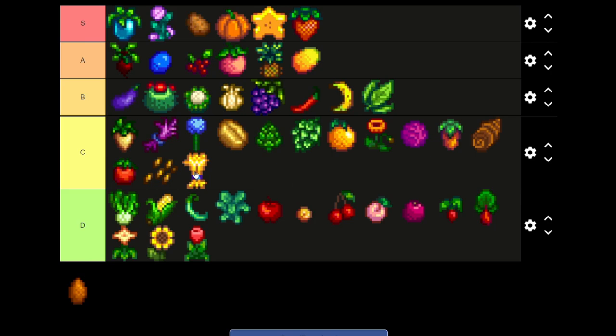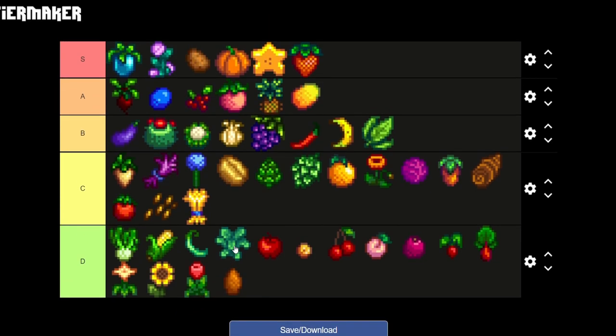And the last crop we have is the yam, which is going straight to D tier because I never remember planting it — maybe once to have it at least but nothing else.